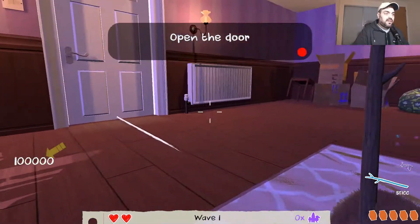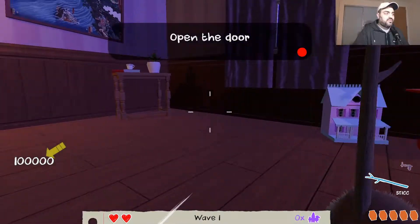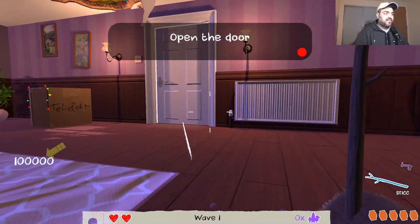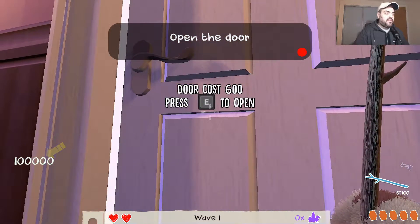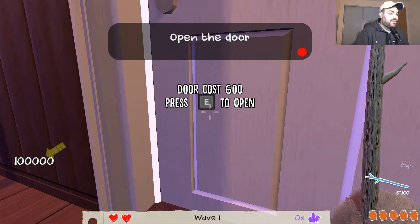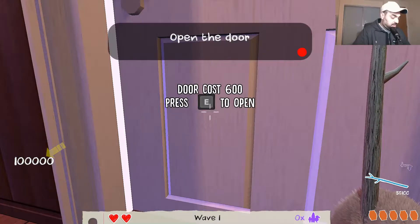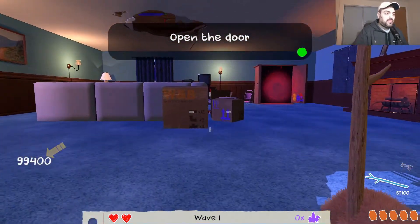You can move around - it didn't tell us that in the tutorial, I thought we just had to stay in there. Alright, let's open the door - it costs 600, press E to open. How much money have I got? 100,000 - okay, there we go, we did open the room!